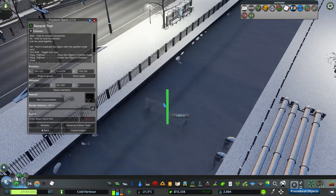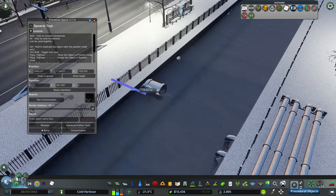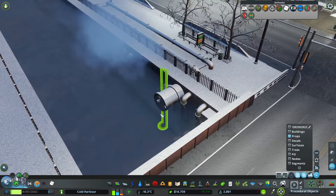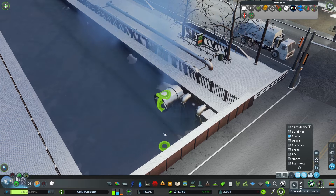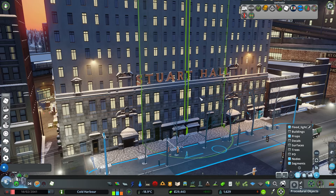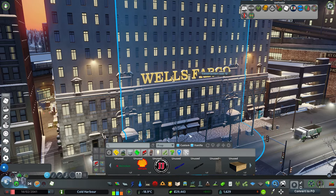Right now I'm adding in these Ninja Turtle-style little drains right here, and we're even gonna put some steam coming out of one of them. We definitely want the Ninja Turtles to be able to come up out of here and fight crime if need be. I did want to change this sign — I feel like I got a nice Wells Fargo sign that definitely feels more like a skyscraper building.